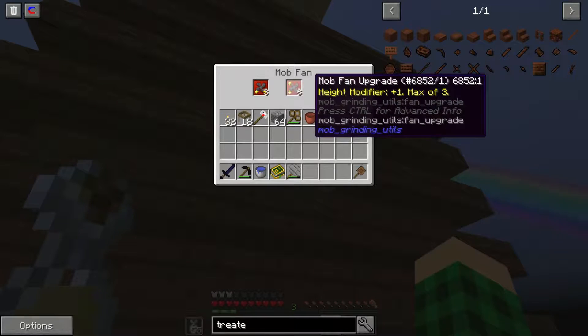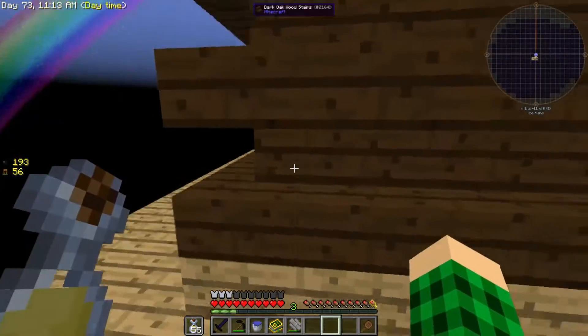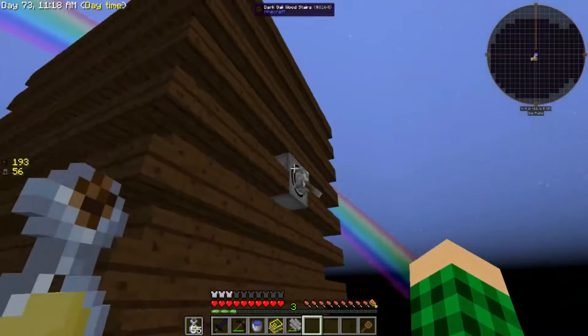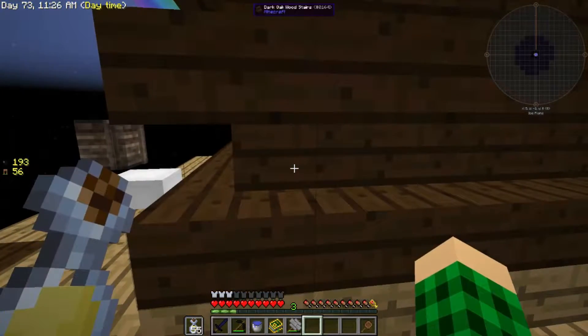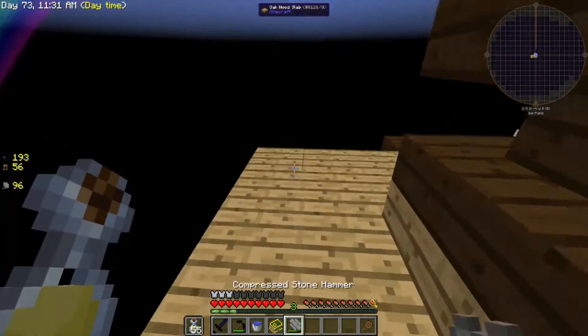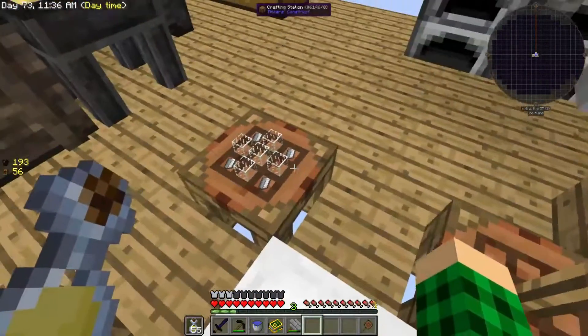I put height upgrades and width upgrades in the mob farm. So this bottom floor is 3 tall, the middle floor is 2 tall, and the top floor is 3 tall again, because it wouldn't reach 3 above — it reaches 2 above. I probably could have put it in the middle block and it would have been fine, but I can change that off camera.